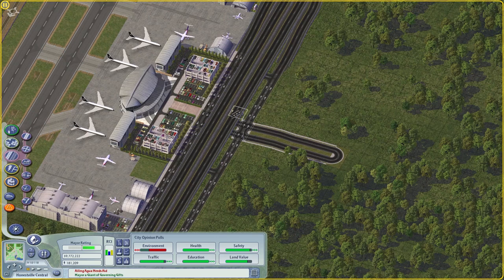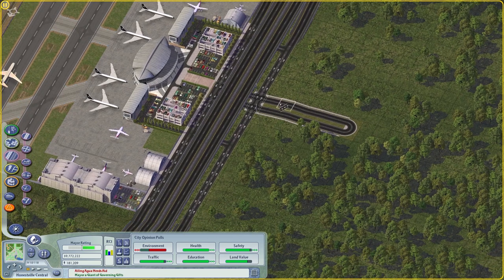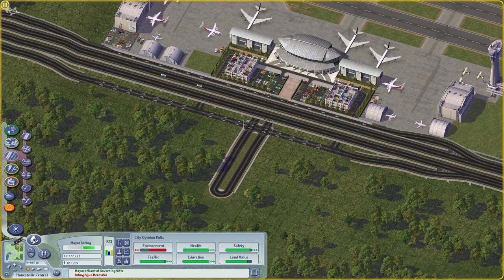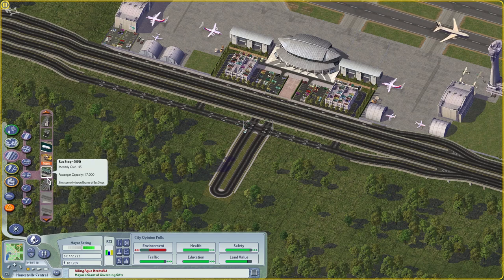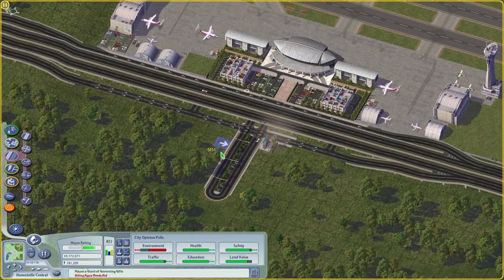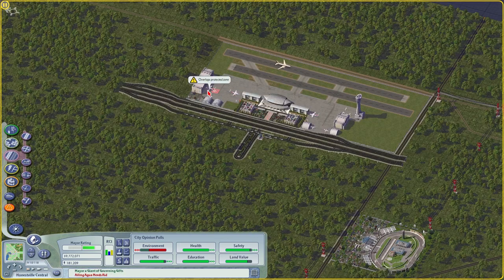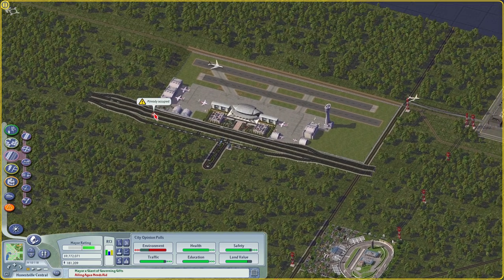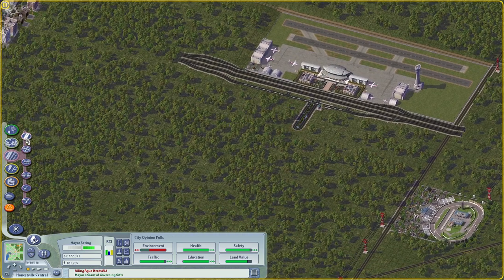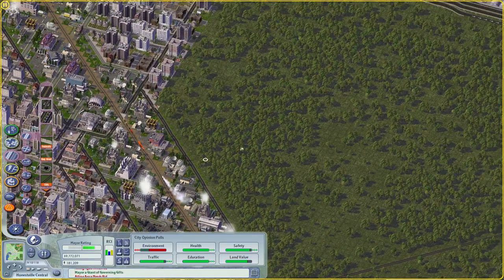We should put some kind of bus terminal type thing at the airport. I didn't really think about it in designing this, but if you take the bus here you're just going to have to walk under that underpass. The fancy airport mod that I will build eventually is going to have a built-in metro station and stuff like that anyway, so it's just not going to be an issue.